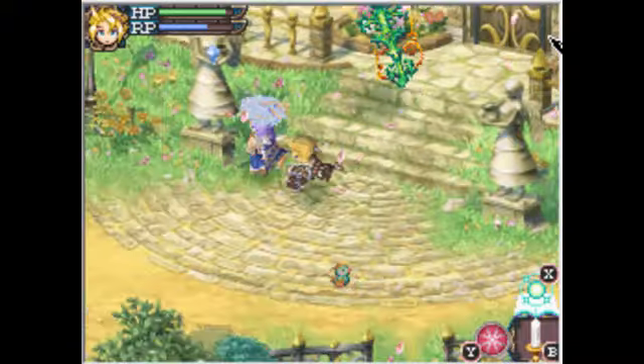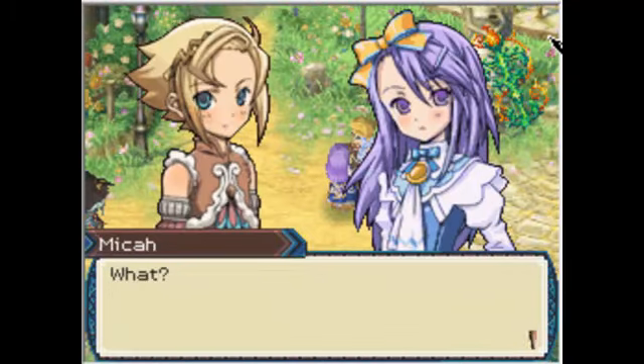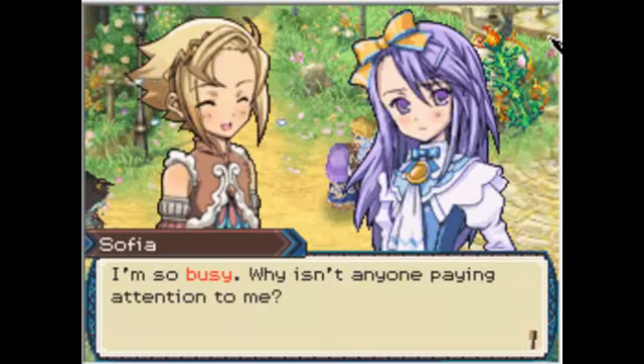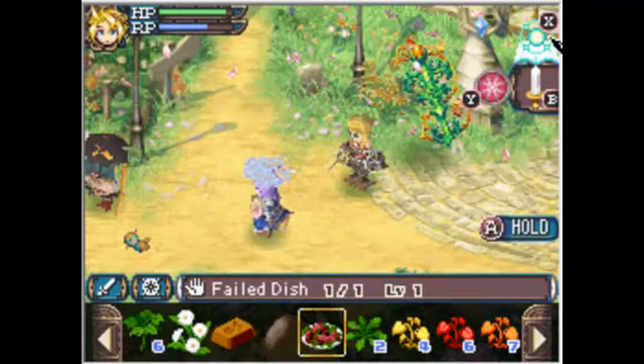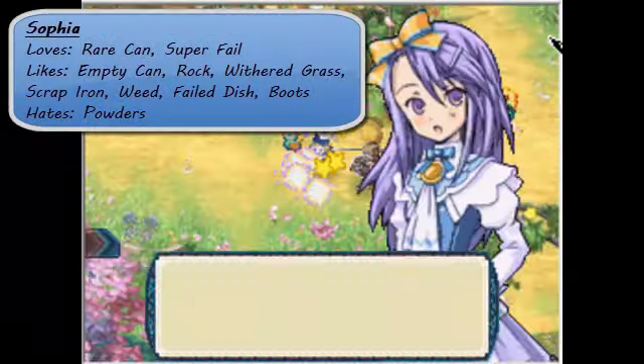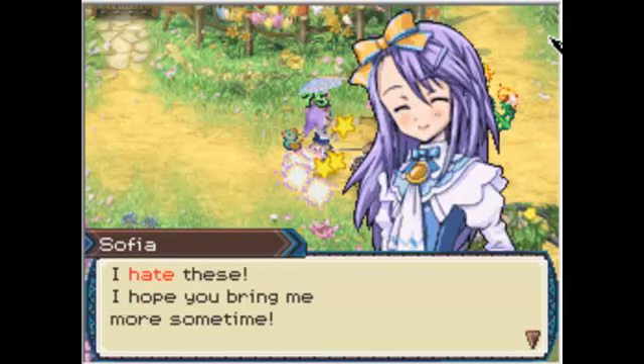There's Sophia. I forgot to tell you what she likes. She likes useless objects like failed dishes and weeds and stuff. She really likes rare cans and super fails. If you give a failed dish to anyone else, they'll just lose HP. But if you give something that a character likes, they'll heal HP - if you give something they don't like, they'll lose HP.